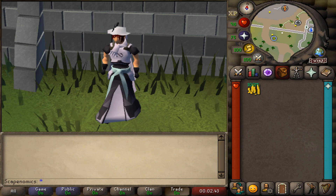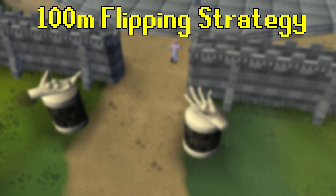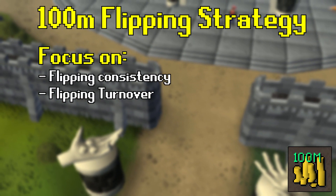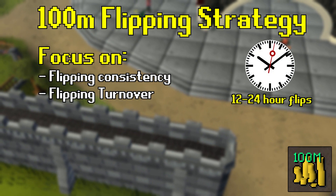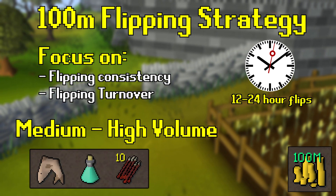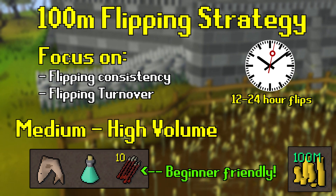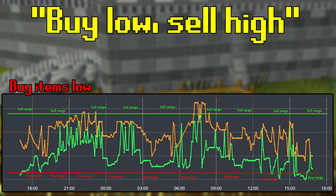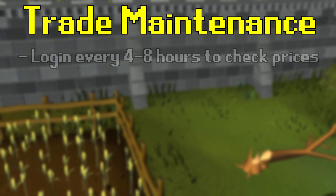Before we get to the Grand Exchange, let's briefly talk strategy. When you're flipping with 100 mil, you want to focus on consistency and turnover. You need to focus on items that have a stable and reliable price that you'll be able to sell within a 12 to 24 hour time frame. I recommend focusing on medium to high volume items such as potions, food, and ammunition, as they tend to have a more stable and predictable price. What we'll do is buy these items near their daily low prices and sell them back near their daily high prices, maintaining the trades every four to eight hours.